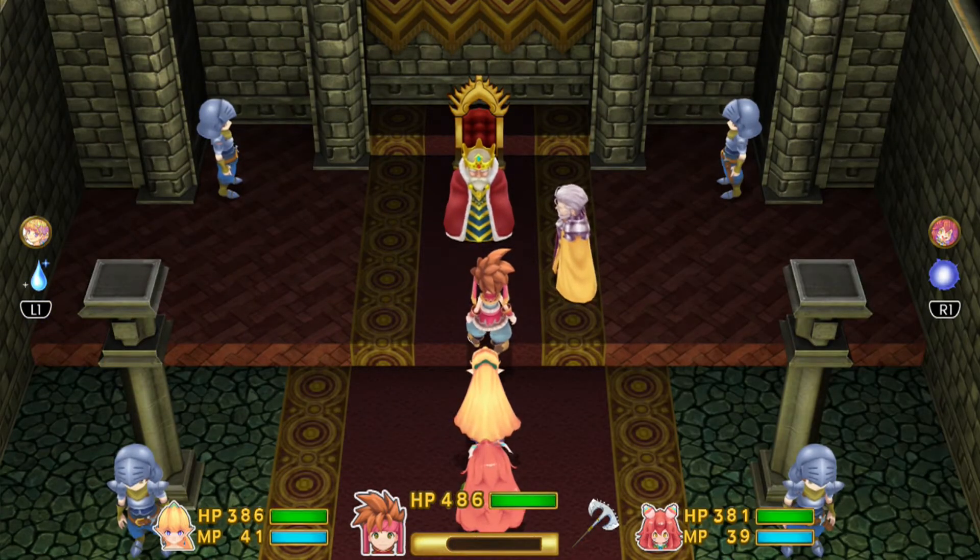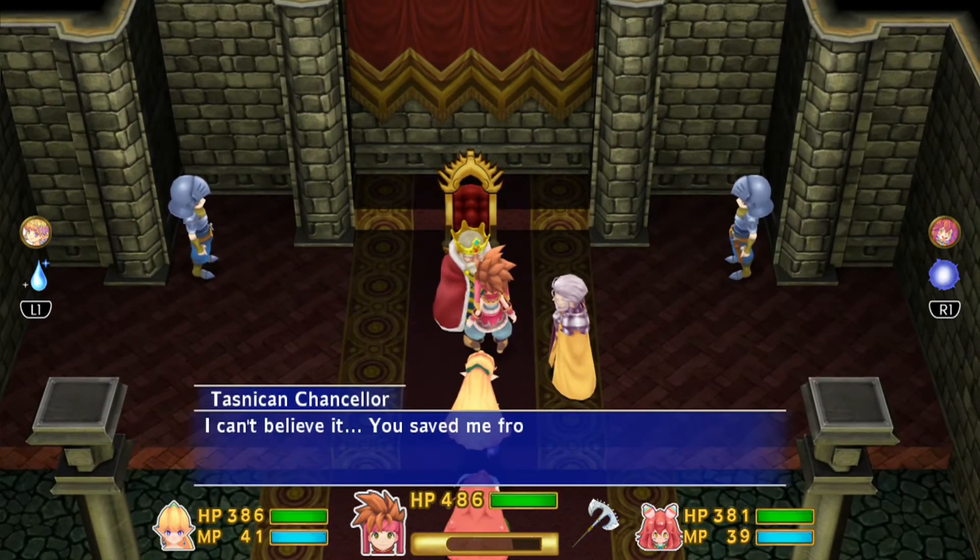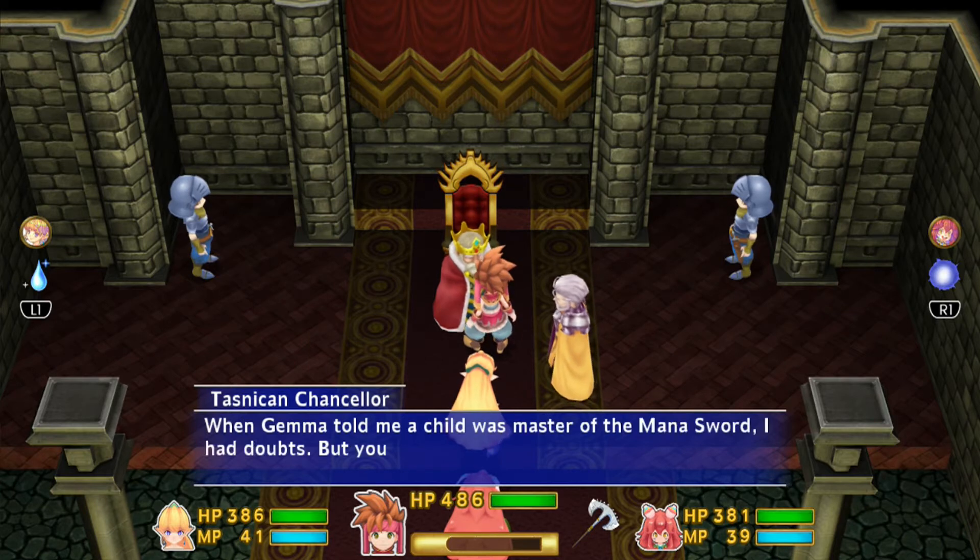Here in the Republic of Taznica, after you defeat the Darkstalker and free the Chancellor, go ahead and talk to the Chancellor and he will hand over the next sword orb.